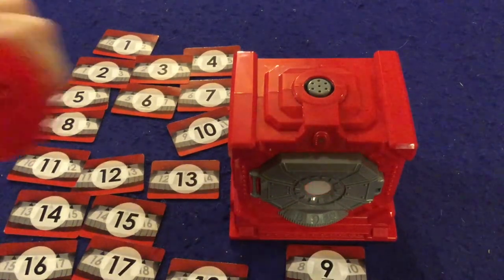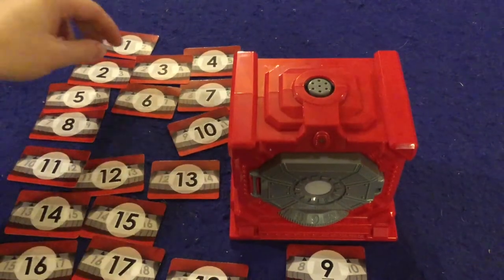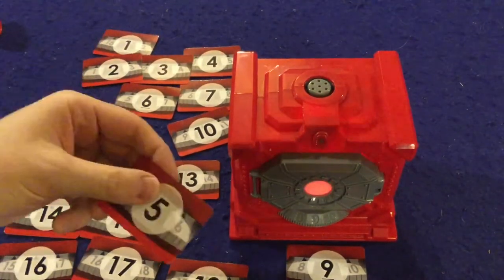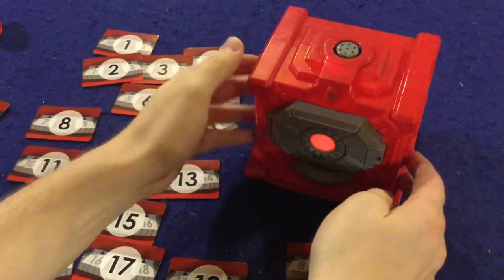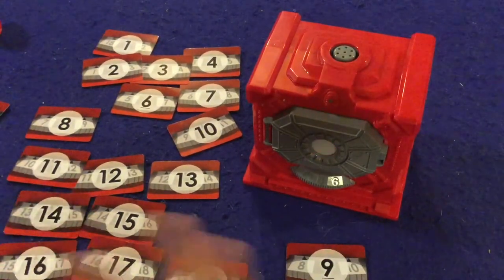So I now know secretly — because remember I use this earpiece — that the number is higher than a nine. Someone else might go and they might pick, for instance, the five right here. That person would pick the five, take the safe, turn it to five, and then hit the button. And of course, they get that sound as well, which means they now secretly know that it's higher than a five.